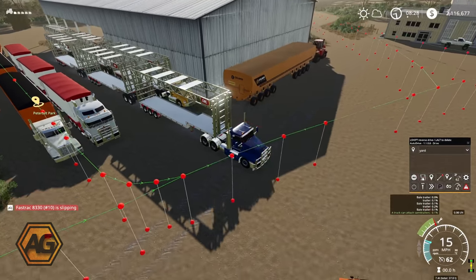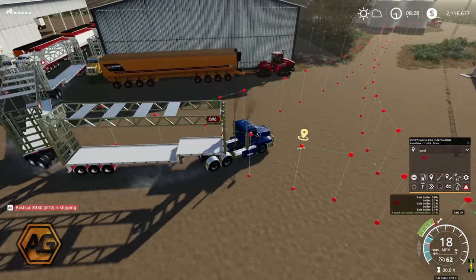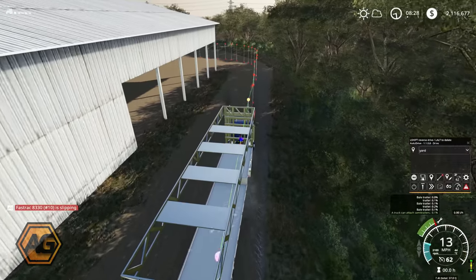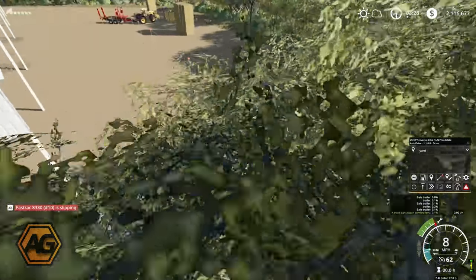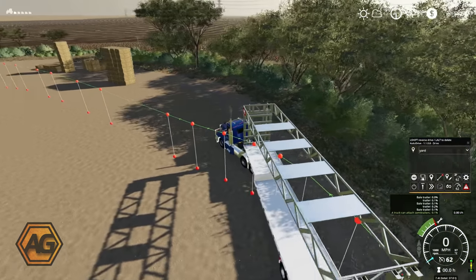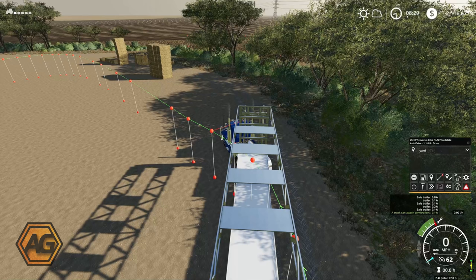Here we are in the Kenworth. We've got these bale trailers set up as a road train - three large bale trailers. What I'm going to do is try and set up an AutoDrive route to load those bales onto the trailer automatically using the auto load function, and then deliver them to the sell point. We are going to set an AutoDrive route up to pull up the side on the left hand side of these bales - which you'll now start to understand why my CoursePlay for the bales went on the right hand side.